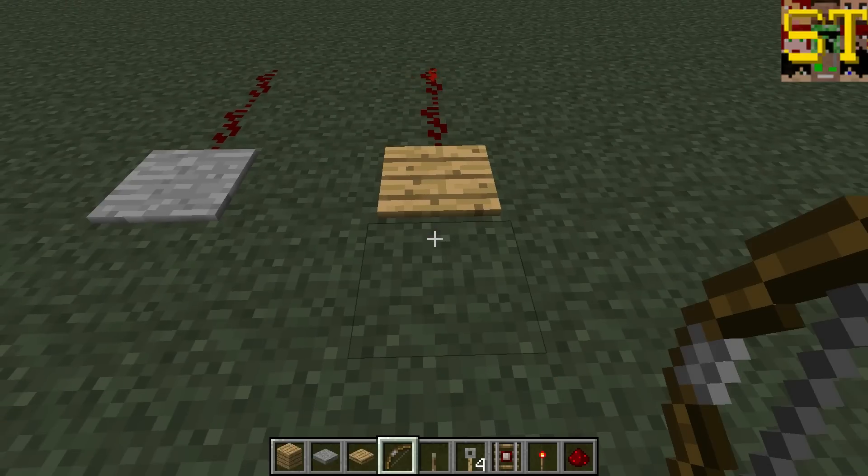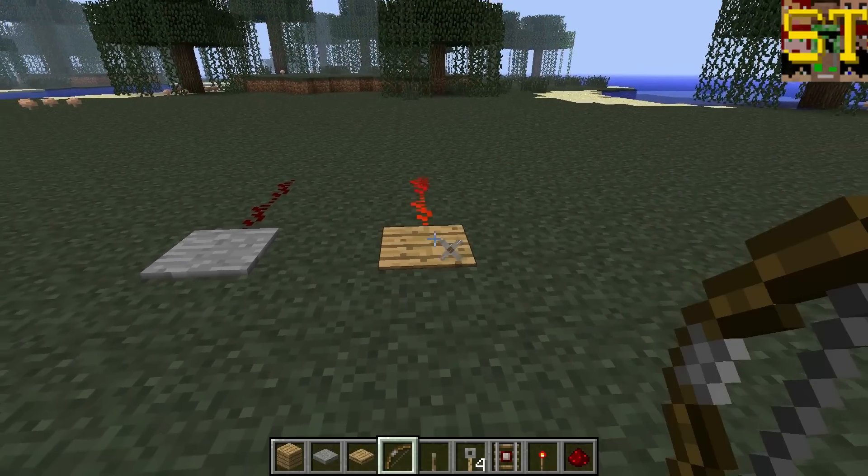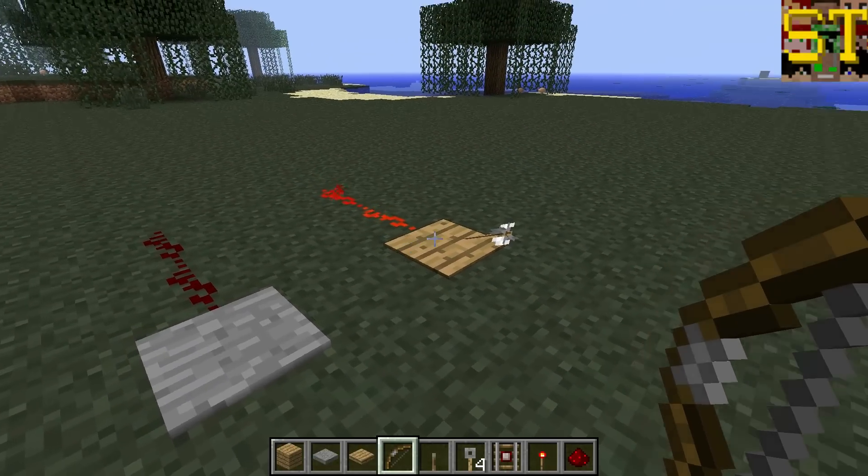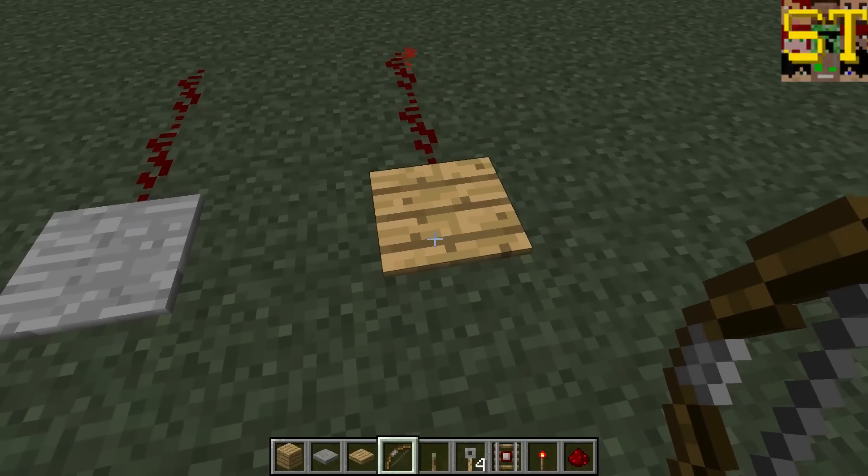And as of 1.3, the wood pressure plate can also be activated — and held active — by having an arrow fired at it. This will cause the pressure plate to provide power until such a time when the arrow despawns or a player picks it up.